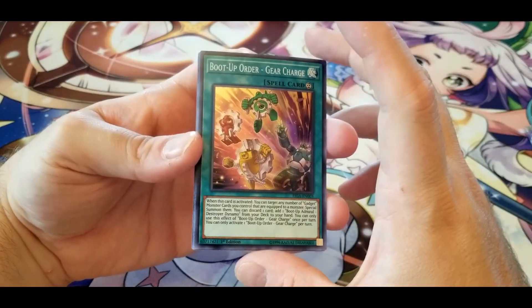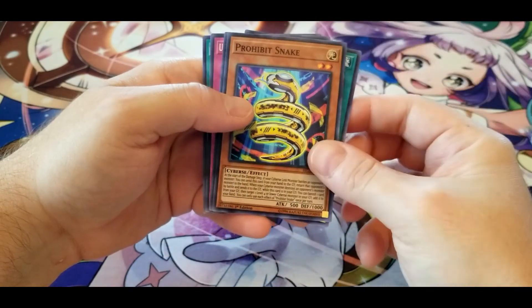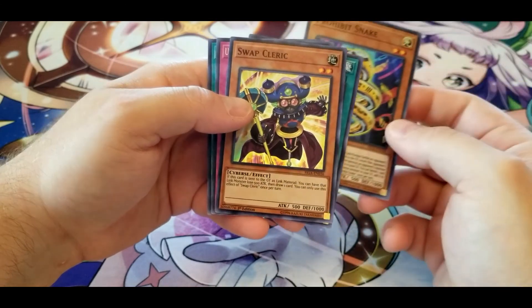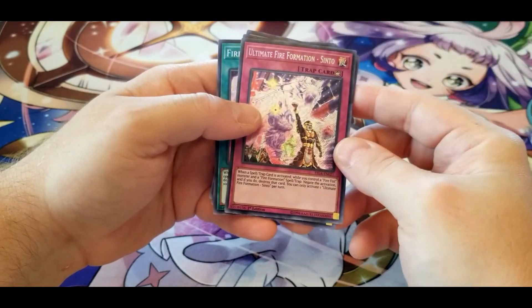Another Boot Up Order — Gear Charge. Another Prohibit Snake, another Swap Cleric, and another Ultimate Fire Formation — Sinto.